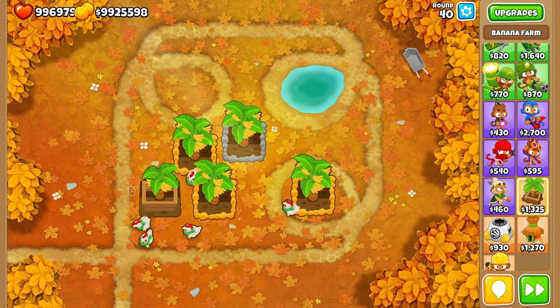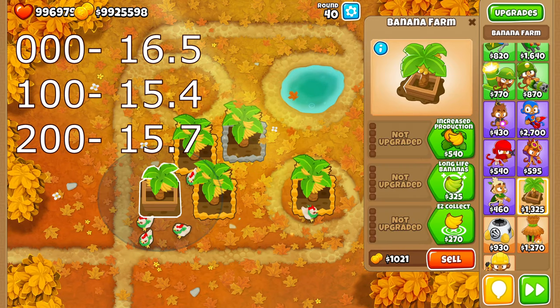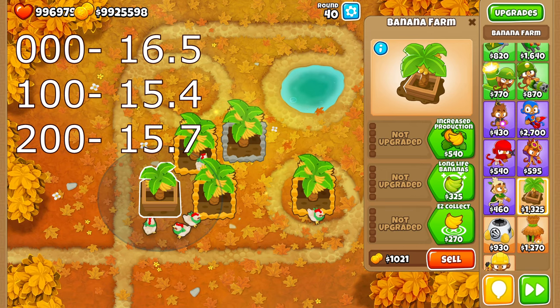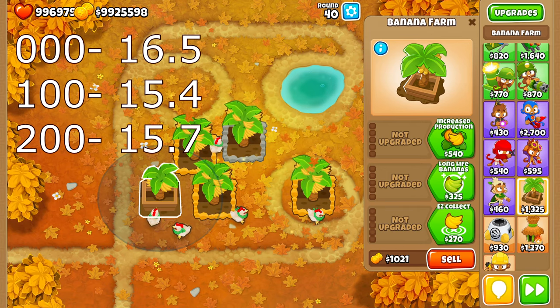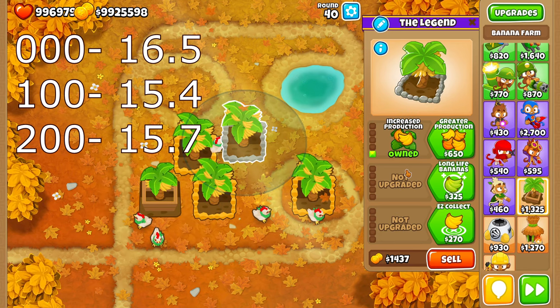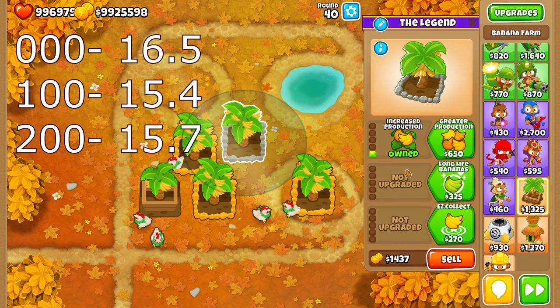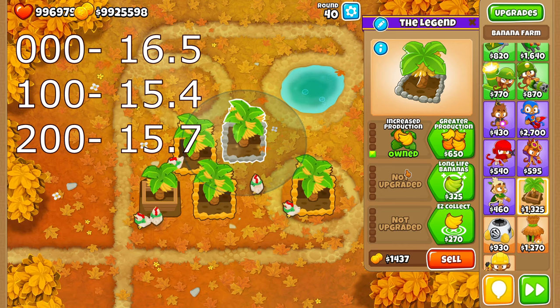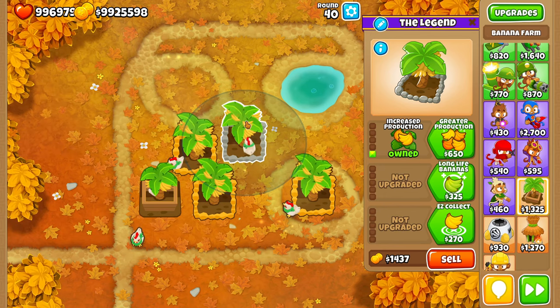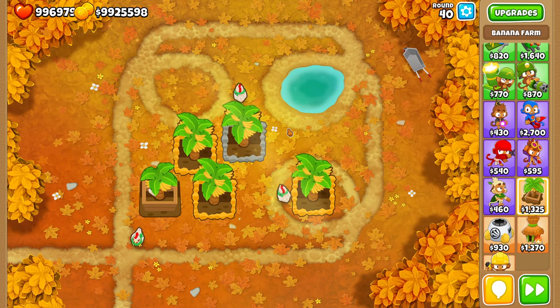A 0-0-0 is going to have an efficiency rating of 16.5, a 1-0-0 is going to have 15.4, and a 2-0-0 is going to have 15.7. So believe it or not, in the early game, the 1-0-0 is actually the most efficient Banana Farm. Which is kind of weird, but it doesn't really matter that much - just understand that any of these Banana Farms are going to be very, very good and make you a lot of money.